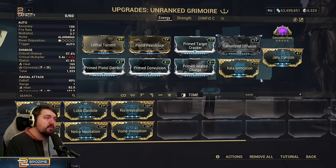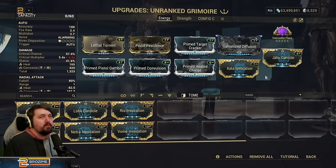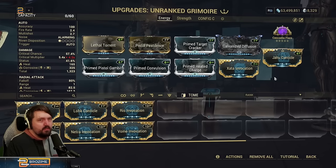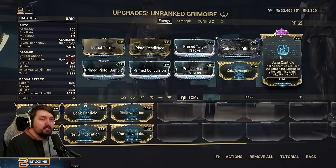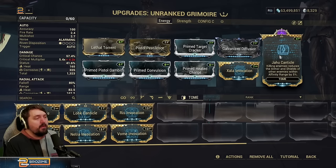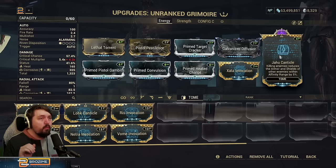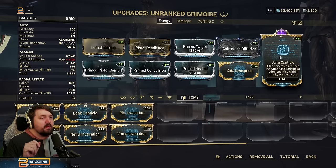Now to talk about the Canticles — these are all Exilus effects. I really wish these were worded a little differently. The Jahu Canticle reads: 'killing enemies reduces the armor and shields of other enemies within affinity range by 5%.' Very interesting — however, this actually means killing enemies that have been dealt damage by the Grimoire reduces the armor and shields of nearby enemies by 5%. You do have to tag the enemies to get this effect.